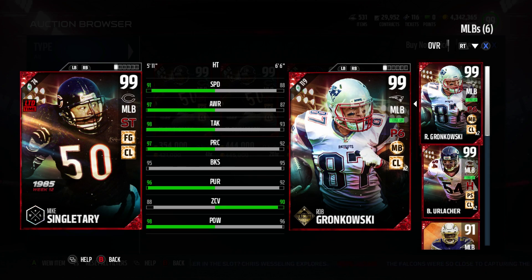GoodFox here, today with a review of 99 overall Mike Singletary — ultimate legend boss card, secure tackle, field general, cover linebacker.